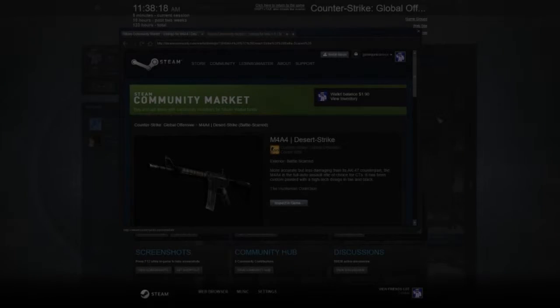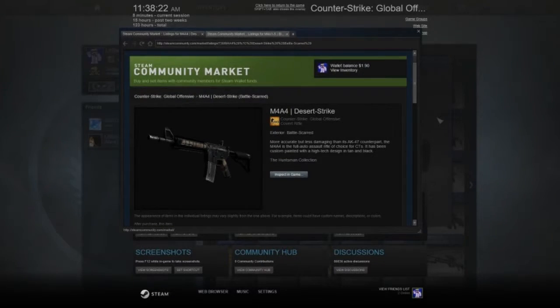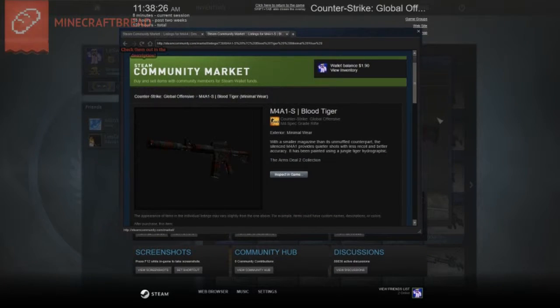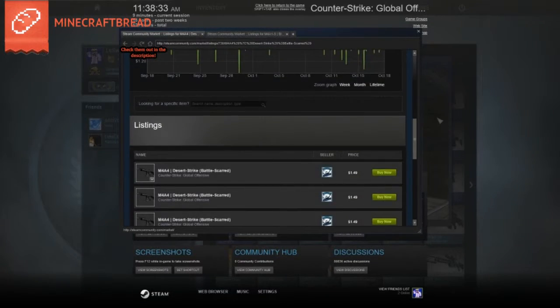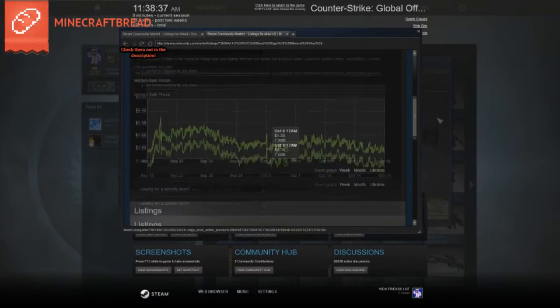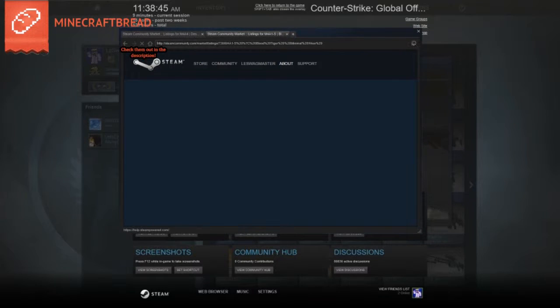Welcome back, we are playing some more Counter-Strike: Global Offensive. There are two skins I've been debating for my M4 — once I buy one of these I'll have skins for all weapons in the game except a knife. It's either the Desert Strike, which is a red, or the Blood Tiger, which is a blue. I think I'm gonna go with the Blood Tiger because it looks cool. The only reason I'd get the Desert Strike is just because it's a red.